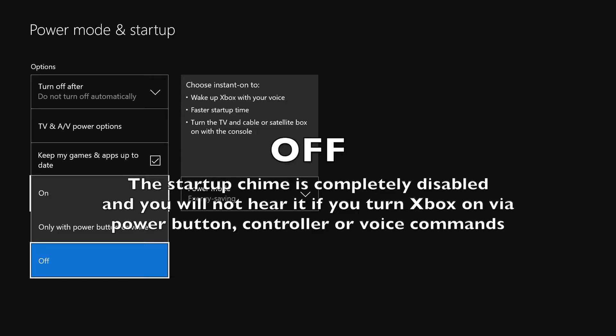Obviously, 'Off' is self-explanatory — it will turn the console's startup sound completely off, meaning you will not hear the sound whether you talk to your console with Xbox or Cortana, turn the console on with your controller, or press the power button on your Xbox console.